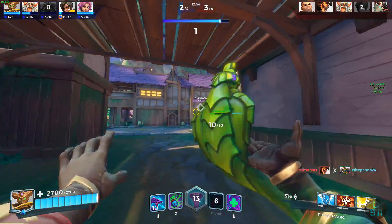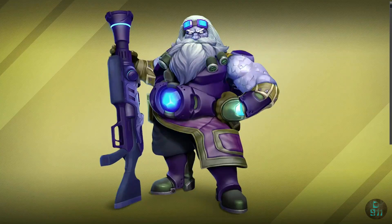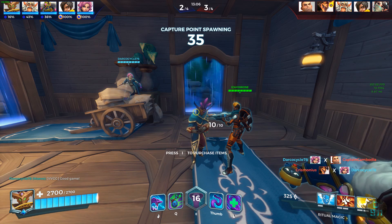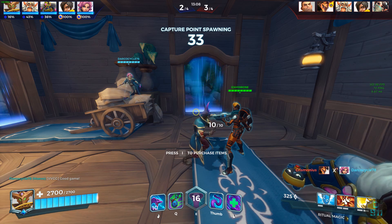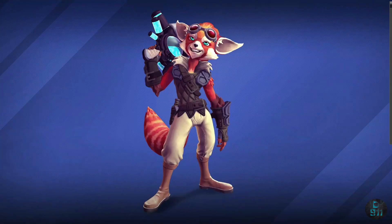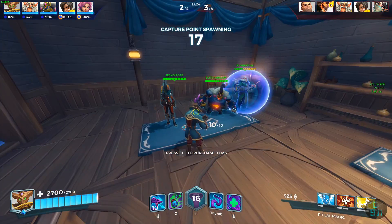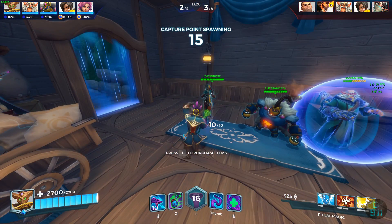Moving on to some skins: the first one is the Barrack Stone Cut skin, which looks freaking crazy — kind of on path with an Inara-type look. It looks really really good. They also have the Pip Pandemonium skin; Pip already has like 12 skins and they're just adding on — it's like a red panda skin and it looks really cool.